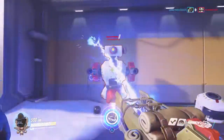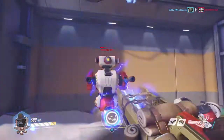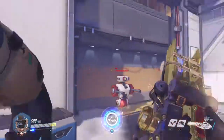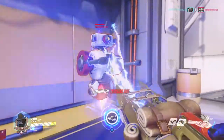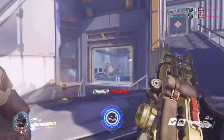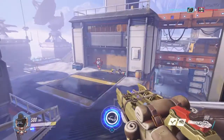The only time I punch people is when they're at one bar. If you look at it like this: he has eight bars of health, each bar is 25 HP, so he has 200 health total. If I get him to one bar, he's at 25 health and you punch for 30 — that's the only time I punch.